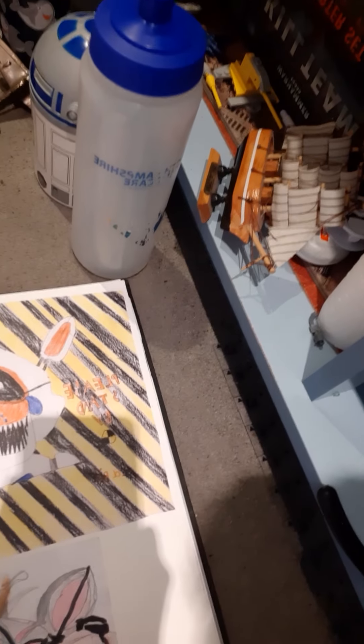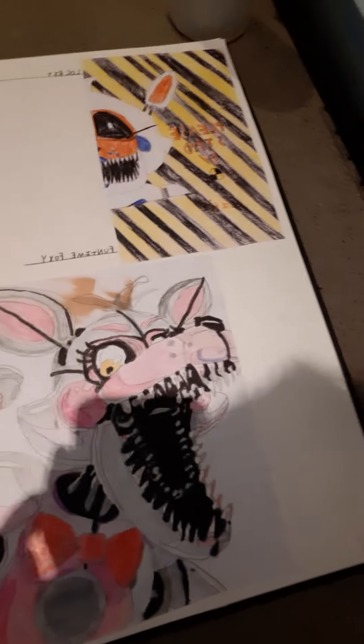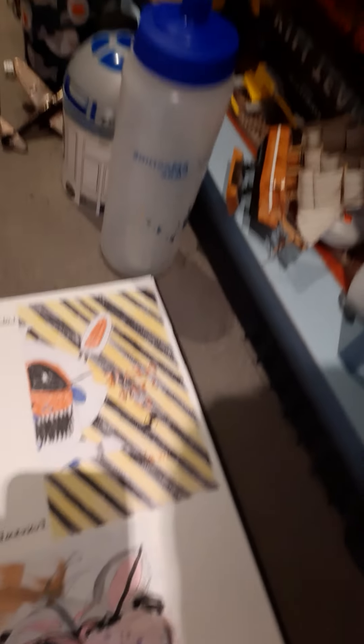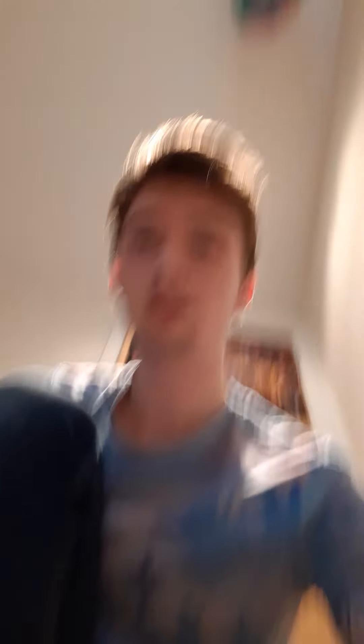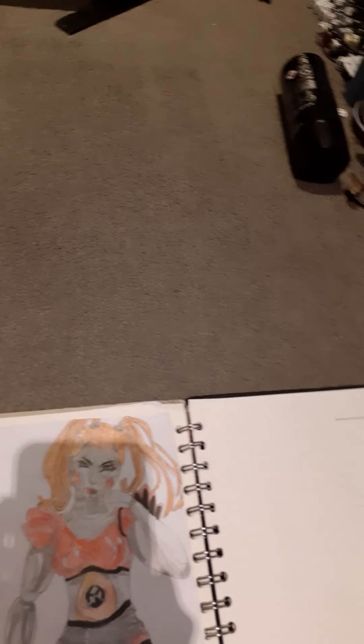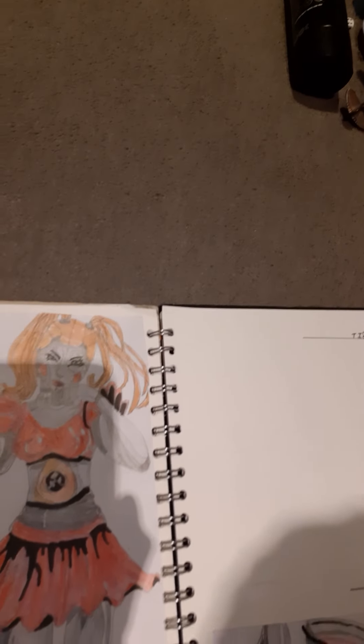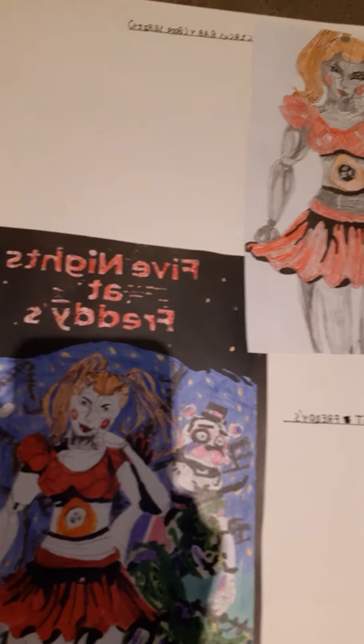I don't know where the original's gone, so I took a photocopy. Funtime Foxy — I love that picture a lot. Shame, because my sister wiped makeup on it, which sucks. In case you haven't gathered, my sister is kind of an arse to me. Anyway, Circus Baby from the book series — I have a better version in my proper art portfolio for exams. The photocopy doesn't really do it justice, but the actual picture is really good, I promise.